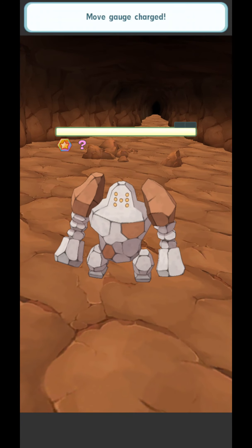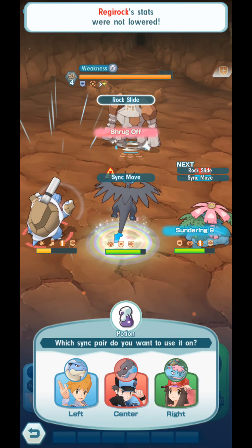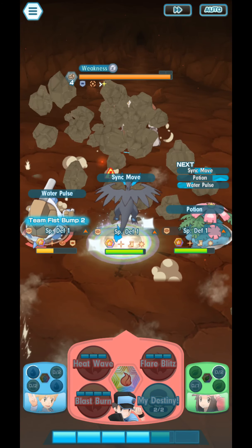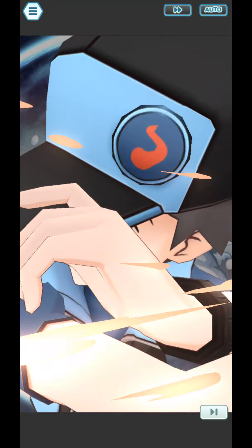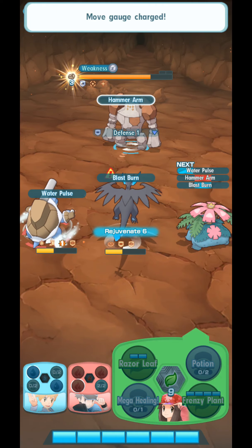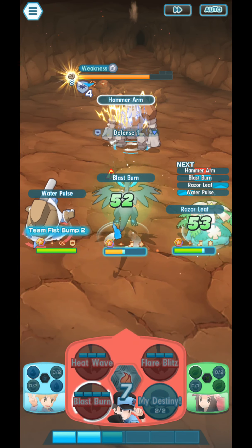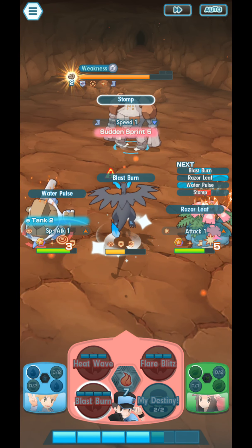Let me use a Sync move on you first before you attack. Oh no, Rock Slide came first — that might kill Cygnusuit Red. Oh yes, he's not yet dead — good. Hurry up, let's finish off the remaining HP. Yes, recovery — thank you.